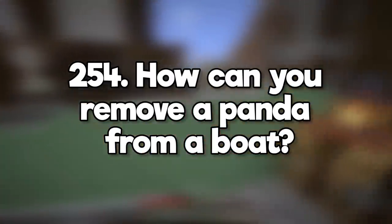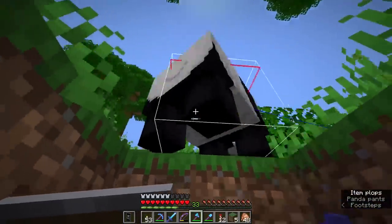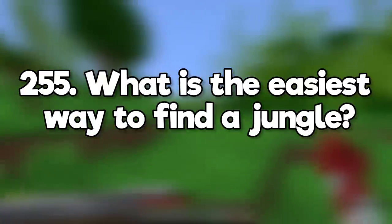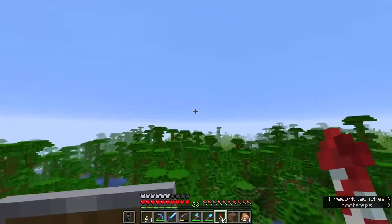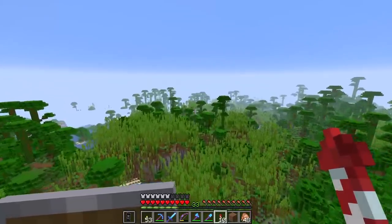How can you remove a panda from a boat? Pandas do have a pretty large hitbox, but if you need to you can always break the boat from underneath. What is the easiest way to find a jungle? If you don't want to use mapping tools, you might find a jungle biome next to other warm biomes like deserts, savannas, or badlands.